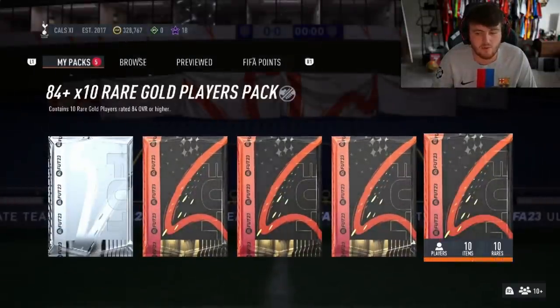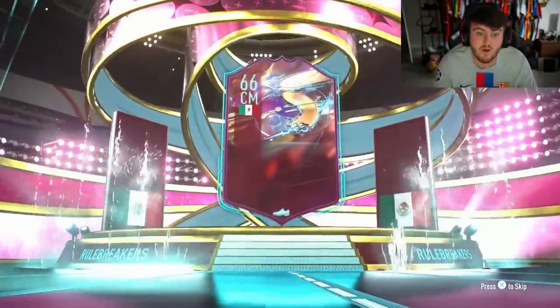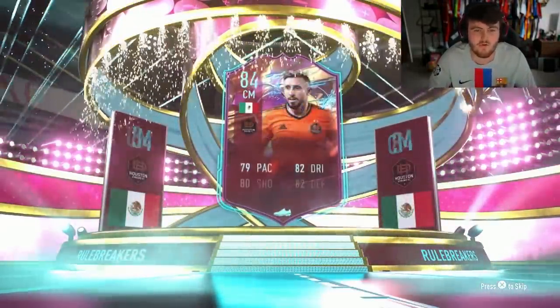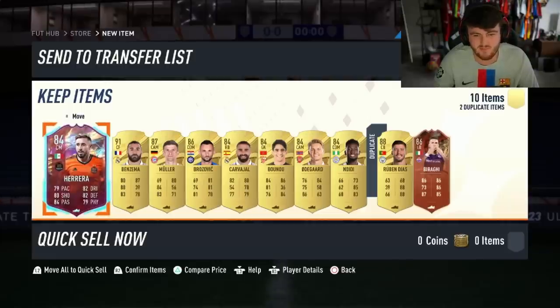84 times 10 now, come on EA, show us the goods. It's going to be another Rule Breaker — Dzeko again, back to back. It's going to be Herrera this time, 84 rated. Wow. Warren W, 84 rated special card. Benzema. A bit of fodder, that's about it.